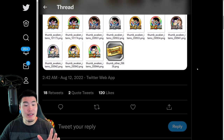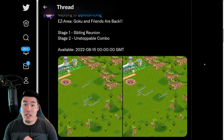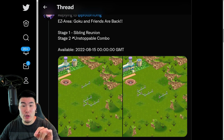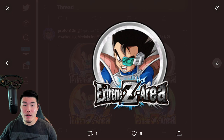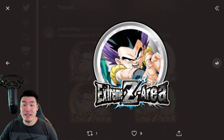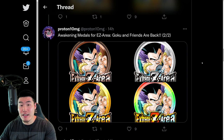We're going to scroll down a little bit here and start with the Extreme Z Area assets for the AGL Tarble and INT Gotenks free-to-play Extreme Z Awakening. So this is the Extreme Z Area event. Stage 1 is Sibling Reunion, obviously for the Tarble, and then Stage 2 is Unstoppable Combo for the Gotenks. We have the Extreme Z Awakening Medals for the free-to-play AGL Tarble and also the free-to-play INT Gotenks, and we will go over their EZA details a little bit later in the video.